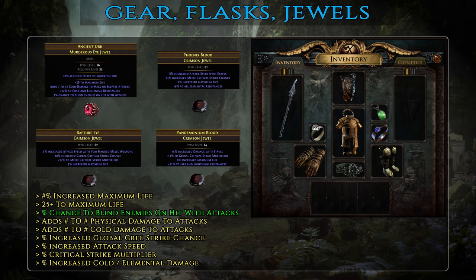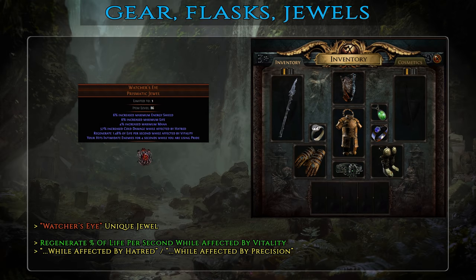For jewels, with 3 or 4 sockets, look for maximum or flat life, flat physical or cold damage, attack speed, critical strike chance and multiplier, or increased cold damage. You should have at least one abyss jewel with the mod chance to blind enemies on hit with attacks — blinded enemies have 50% chance to miss you, making it a really strong defensive layer for small investment. You should also look for a Watcher's Eye unique jewel with the affix regenerate % of your life per second while affected by Vitality. If you can afford it, find a Watcher's Eye with both the Vitality regen mod and a Precision or Hatred mod for a big damage increase — though such a jewel won't be cheap.